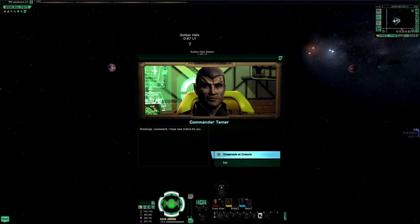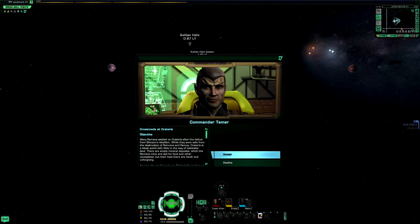Hail to me. We have to stop the Tal Shiar. Congratulations. Crossroads at Crateris. Many Remans settled on Crateris after the fallout from Shinzon's Rebellion. While they were safe from the destruction of Romulus and Remus, Crateris is a bleak world with little...